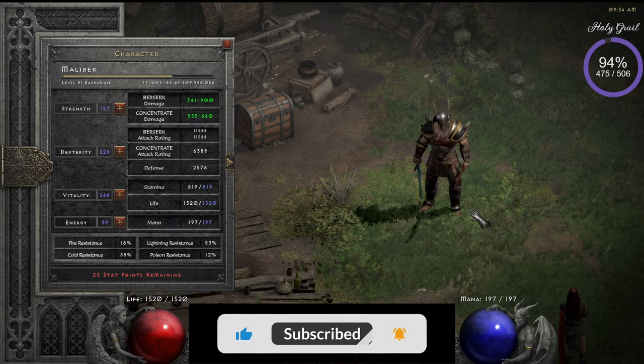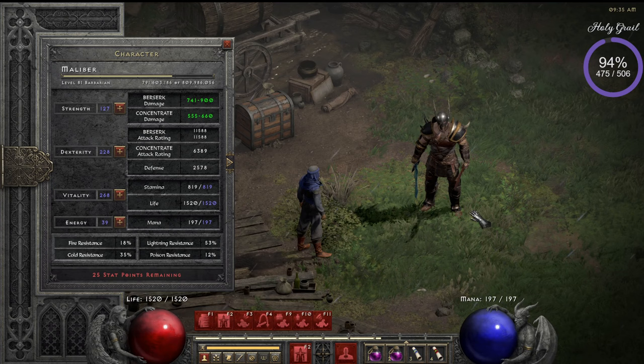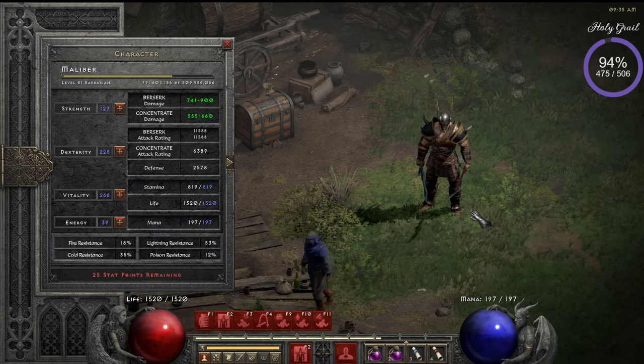You teleport, teleport, teleport, scare away all the mobs, kill the elite, hork the body — I'll explain that later — and then move on to the next monster. The whole point is to be as fast as possible so you can kill as many elite monsters as possible in the time you have.